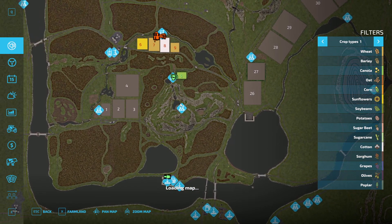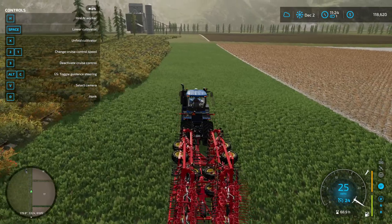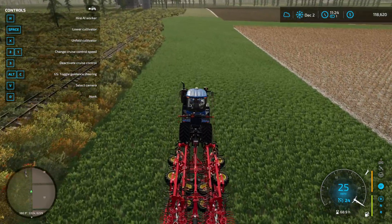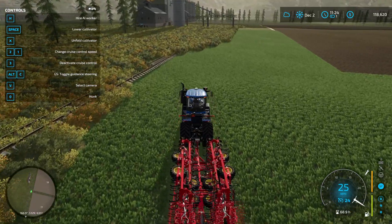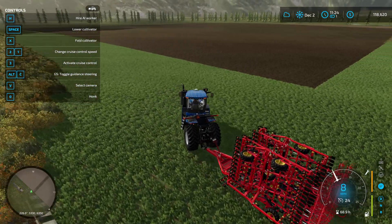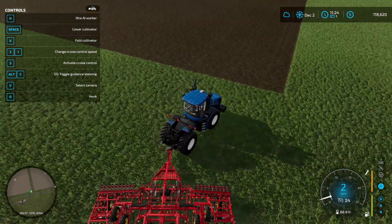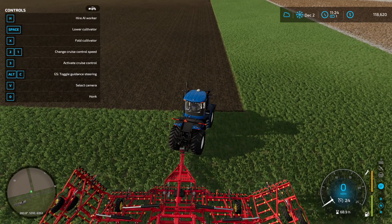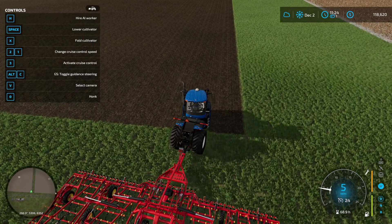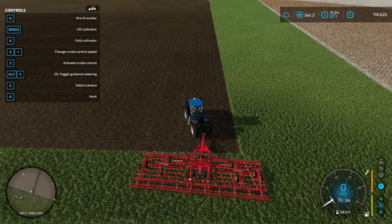I'm thinking of maybe buying one of these smaller fields. I think fields two and three are what I was looking at — $111,000. We've got that right now, but it would pretty much wipe us out. That will give us two more fields to work this season, and since we pretty much have all the equipment we'll need, I think that's probably what we'll do. I think I want to plant soybeans — one of the most profitable cash crops that doesn't involve too much extra work.